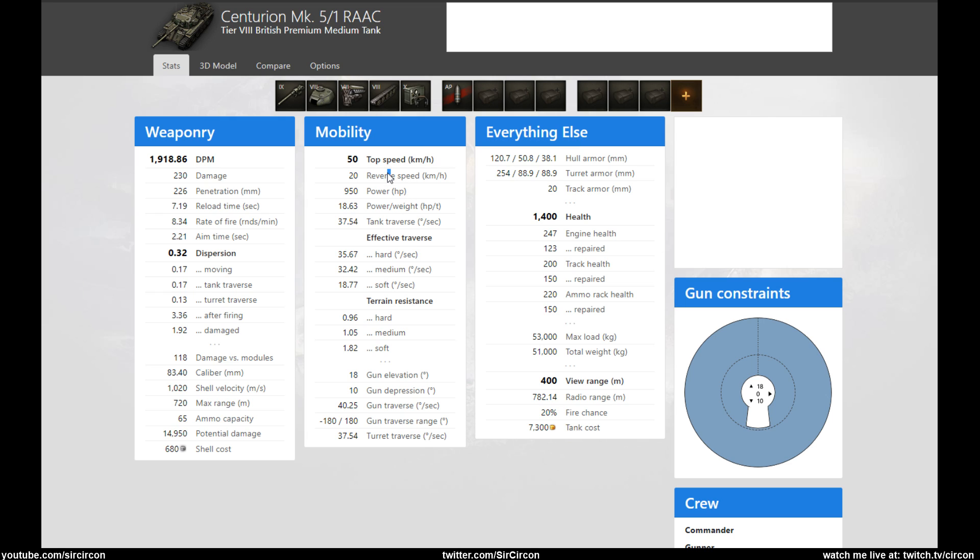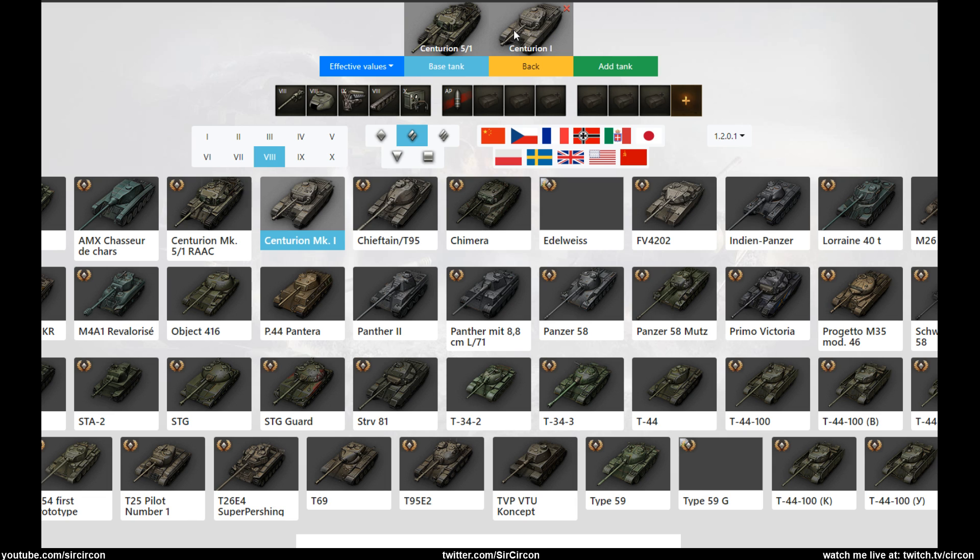And now we get to the hull armor which is 120mm on a British medium, ladies and gentlemen. So the obvious comparison here is to the tech tree one.